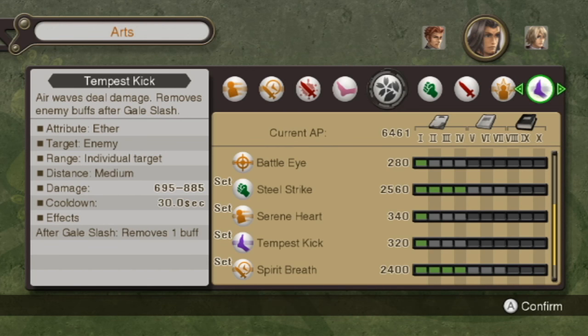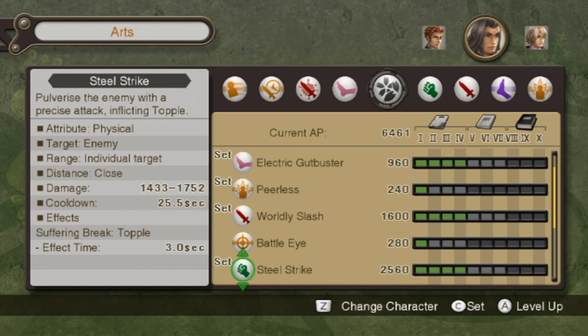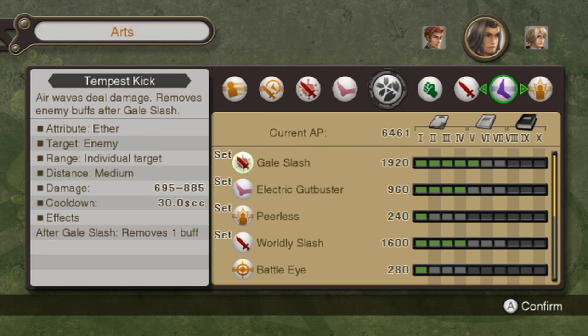I think I'll keep Peerless and get rid of Blinding Blossom — I never use Blinding Blossom. The only time I'd want it is if I'm not using Rein and really want Dunban to be a full aggro tank. But even without it, I've been fighting off-screen with Shulk, Dunban, and Sharla, and the aggro is normally on Dunban anyway — it rarely shifts off him from how I've been playing.